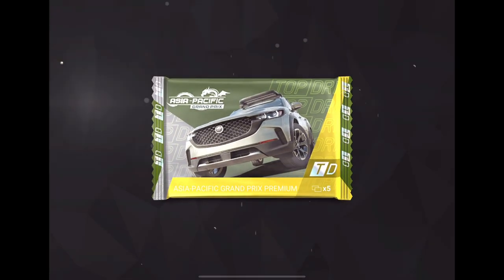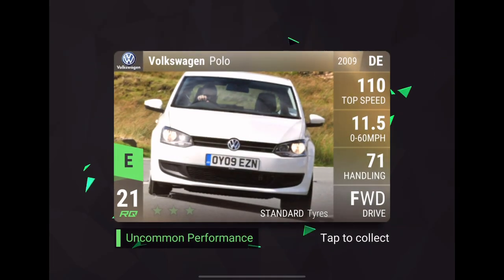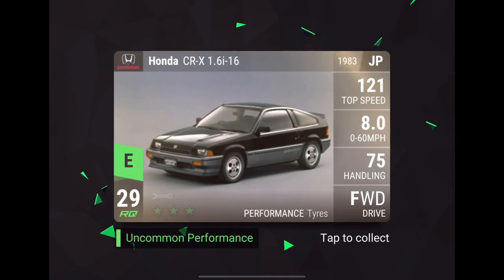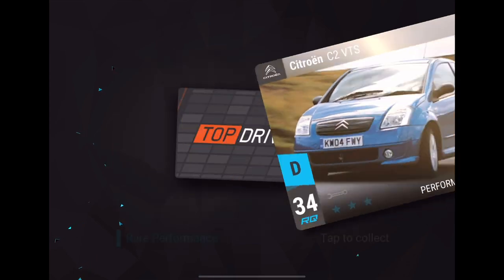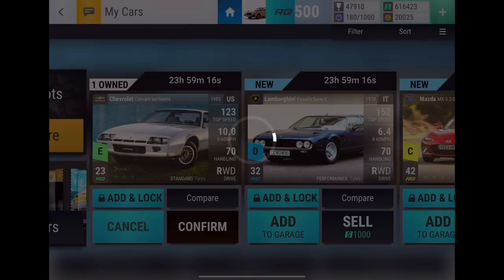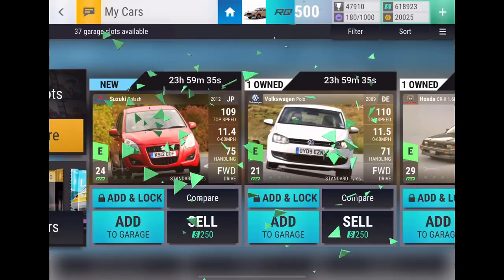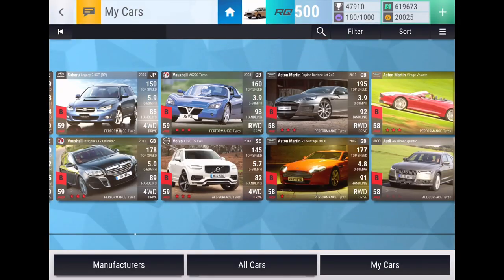Then we are opening up one more, I believe. Honestly, I don't remember — these are old clips and I'm just talking over them. Suzuki Splash, Honda CRX, Citroen C2, and something good? Nope, the Mazda Familia. Pretty sure I already have one of those, but honestly I don't remember because this was a while ago. Yep, I already do have one though. But yeah, now we are going to be cutting to the live part — live 500k pack opening, and here we go.